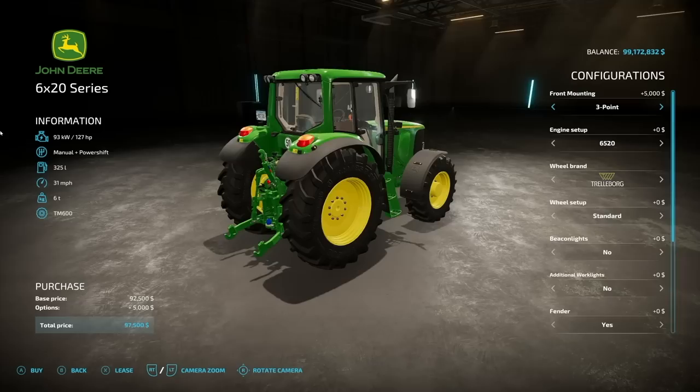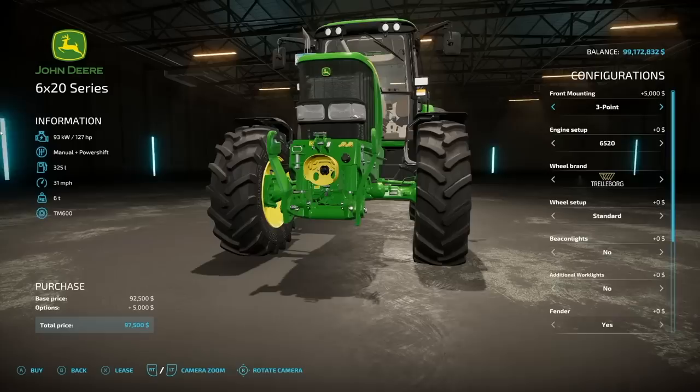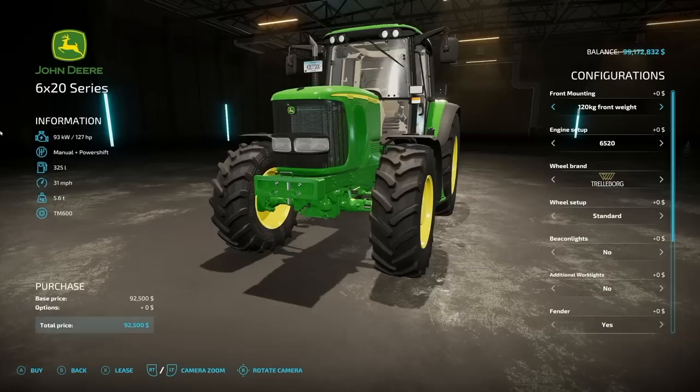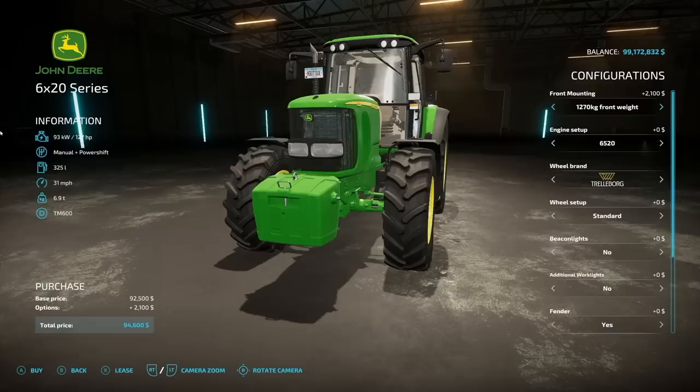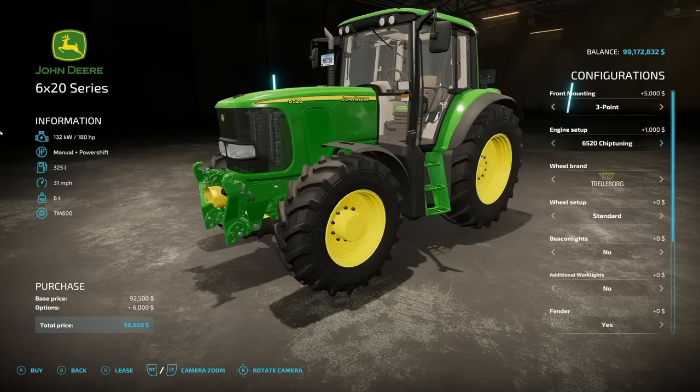Next up we have the John Deere 6x20 series from Virtual Farmers. This is a medium tractor starting at 127 horsepower, with a manual plus power shift transmission, 325 liters of fuel, and a top speed of 31 mph. It has a front three-point and a secondary three-point with PTO attached, plus front weight options: 120, 420, 620, 820, 1020, and 1270.